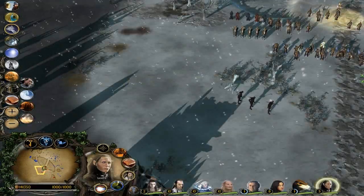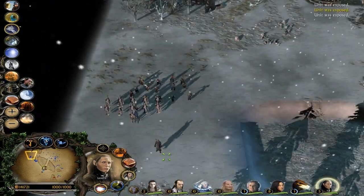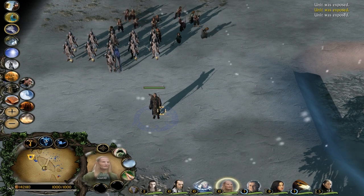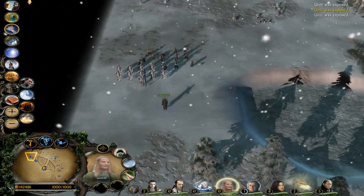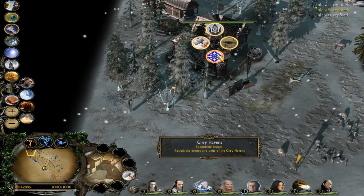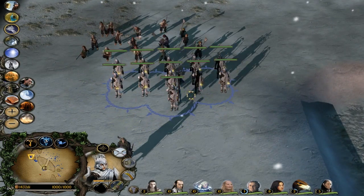I keep getting attacked by Isengard. From the inn, I've made a bunch of stuff. We have this hero - he's quite cheap, doesn't do much damage or have much health, but he's more of a stealth unit. You can hide him, run him, retreat him really easily - more of a hit and run dude. You've also got the Guardians of Lindon, who are pretty expensive but can switch between their bows and their daggers, and they do a lot of damage.